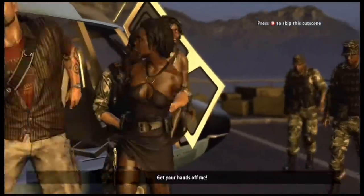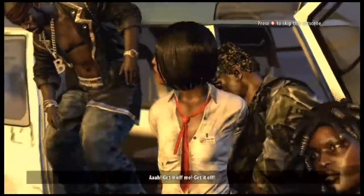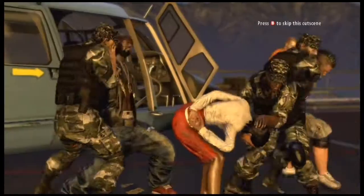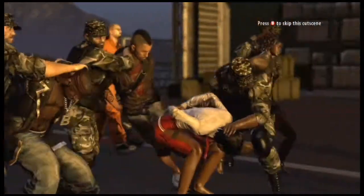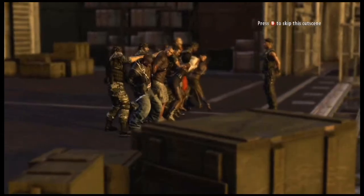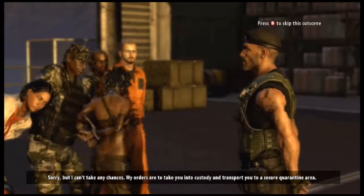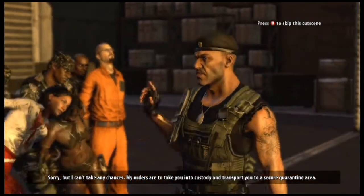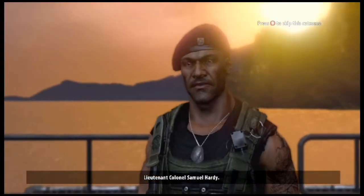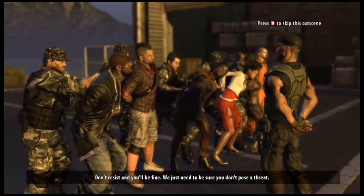Get your hands off me! What the hell? What is going on here? Get off me! The survivor is restrained. A soldier apologizes but says he can't take any chances — his orders are to take them into custody and transport them to a secure quarantine area. The survivor demands to know who he is. Lieutenant Colonel Samuel Hardy responds: don't resist and you'll be fine, they just need to be sure the survivors don't possess the infection. The threats are on Banoi.